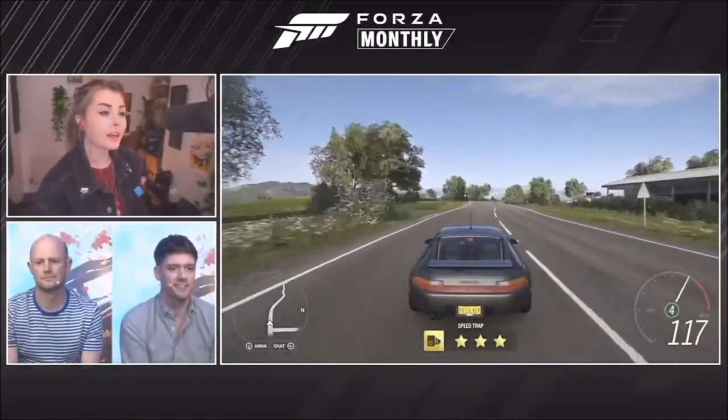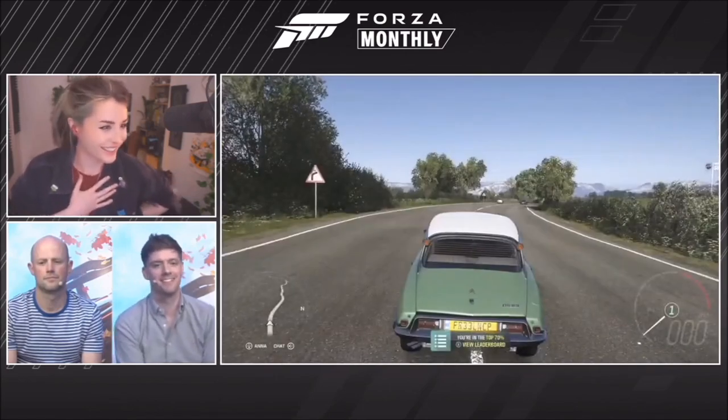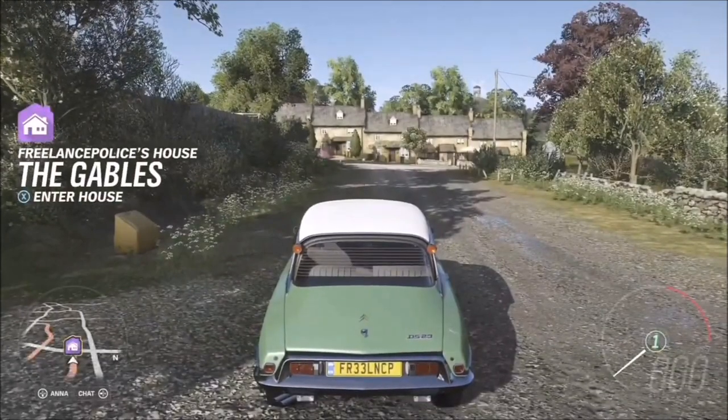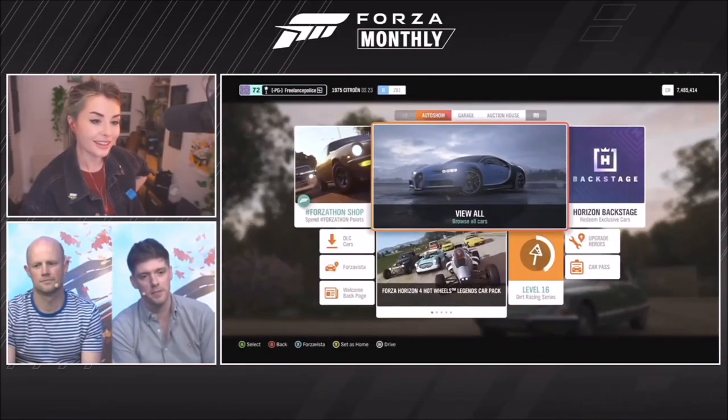Next up is going to be a favorite for vintage car enthusiasts - it's the 1975 Citroën DS23. I love this color - it's a sage green, very on-trend. I adore this car; it's a really cool, absolutely stunning design and a real icon. There are so many cool stories about it.